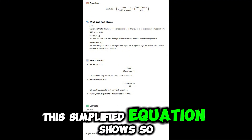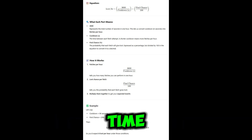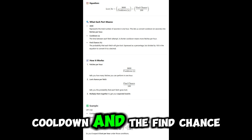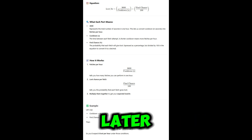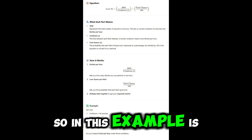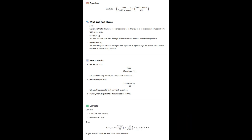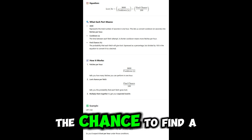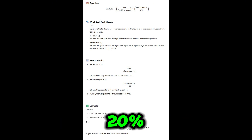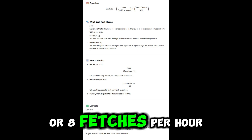This simplified equation shows how much loot or fetches we have for our game time when we only include the cooldown and the find chance — not the double find chance, but one we will include later. So in this example, an hour consists of 3600 seconds. If the cooldown is 90 seconds, we take these two and multiply that by the probability — the chance to find a fetch. Let's say the chance is 20%, then we get 40 times 0.2 equals 8, in other words 8 fetches per hour.